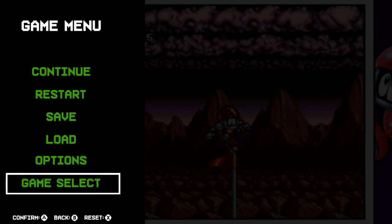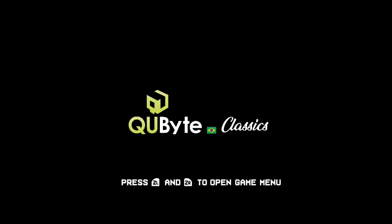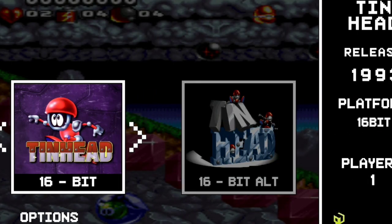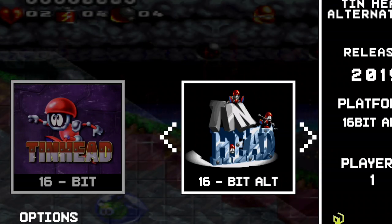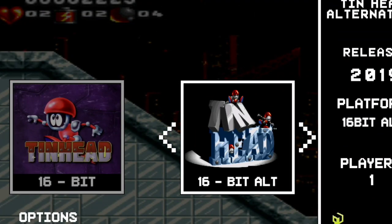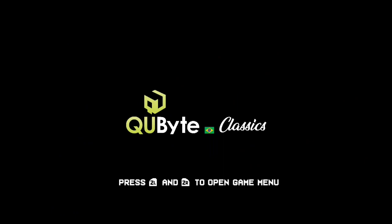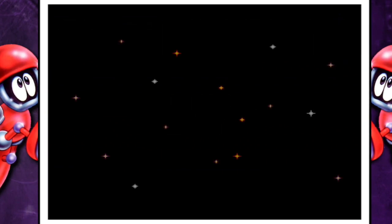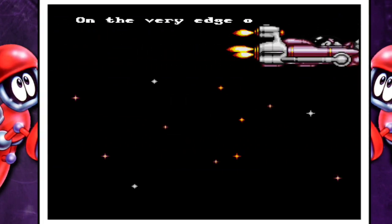If I go ahead and just go down to Game Select — it's like all the other collections that these guys put out. They go into QUByte. You have the ZR and ZL buttons pushed together to get you to the menu that can let you save and load. I'm going to go back to the game selection screen. This is the Tinhead alternative version, done in 2019.